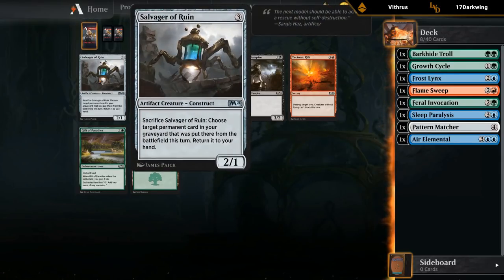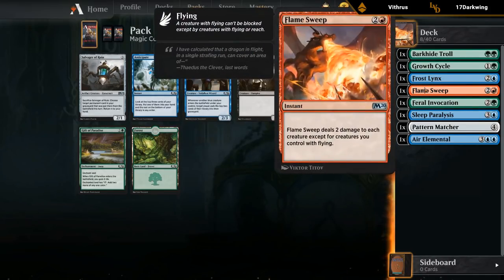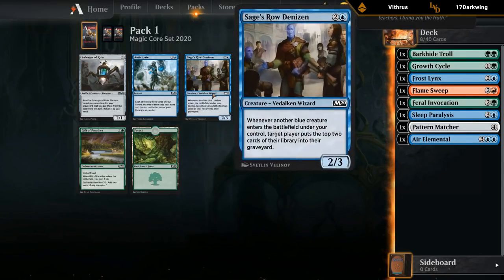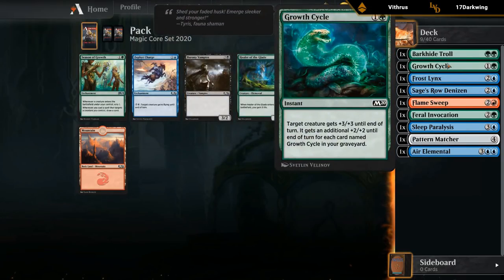We get Salvager of Ruin back — not amazing. Sage's Row Denizen could be a win condition by itself, especially with multiple Denizens and Patternmatcher to find them. We could also take Gift of Paradise as an okay ramp card and mana fixer to help splash Flamesweep. Anticipate is always a fine filler card. People like the Denizen. Then a Season of Growth wheels — that's surprising, but we can take it now. We already have a Growth Cycle, so we'll take the Season too.